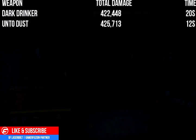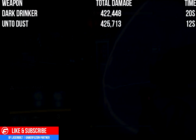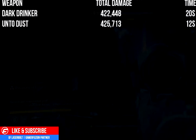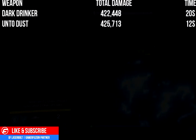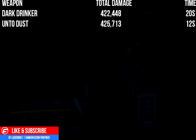Which rocket launcher is better — Until Dust or the Warpath? I believe the best of the two is the Dead Orbit rocket, Until Dust, because it has a higher velocity and a higher rate of fire, letting you push rockets out faster compared to the Warpath.